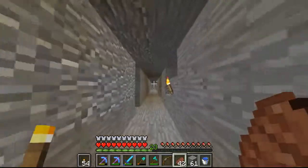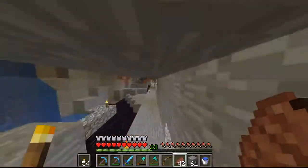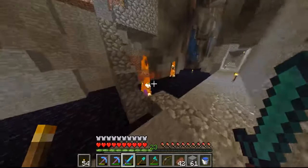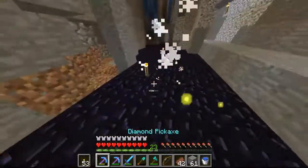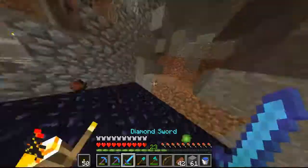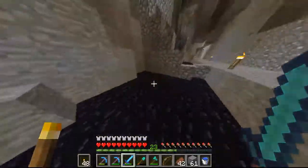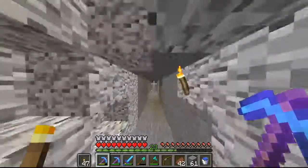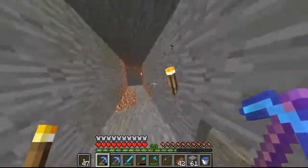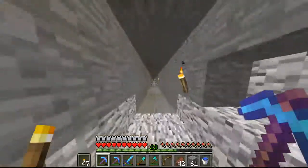I know exactly where it is so it shouldn't be a problem. I'm still enjoying Minecraft as much as I was when I first started playing it - it's a fun time. I hate this little section right here. Minor detour here - these skeletons always have enchanted bows but they never drop enchanted bows. What's up with that, Notch? What is up with that?